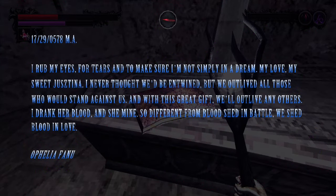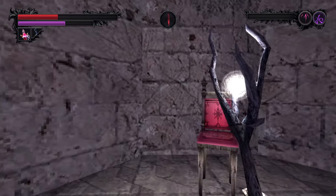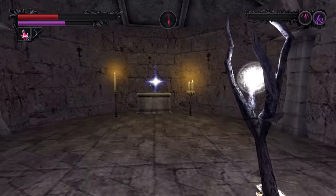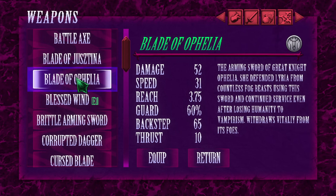The Blade of Ophelia can be found inside La Fanu Castle. Inside the Tomb of Ophelia, you'll find a journal resting atop her coffin. Turning to the right, there is a secret door behind this chair, and ahead, impaled in an altar, is the Blade of Ophelia. Interestingly, attacking enemies with this weapon will allow you to regenerate HP.